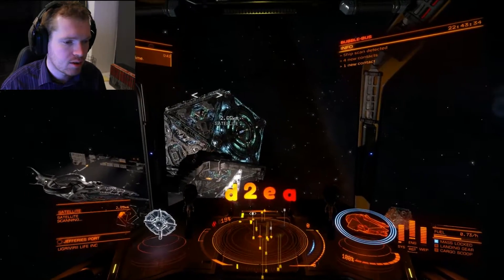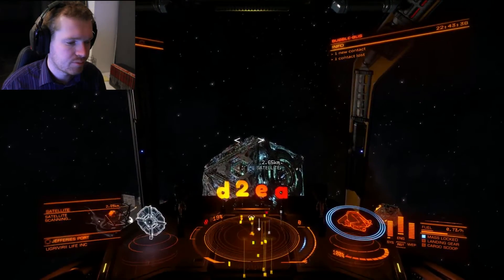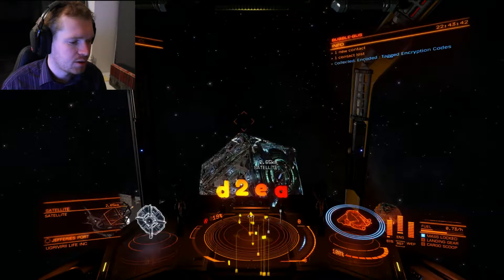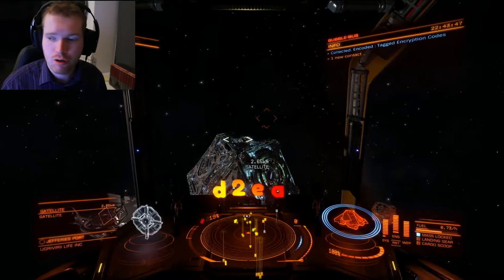If you lock one of the satellites and scan it — just point your ship at it and keep it locked — you get a piece of data. This time I got tagged encryption codes.